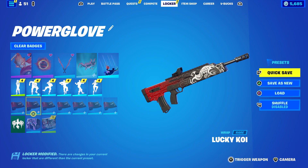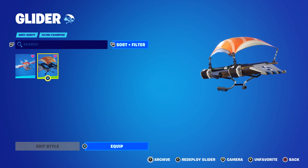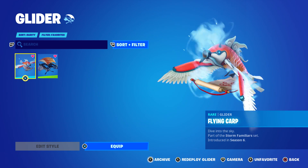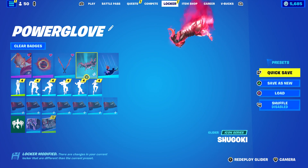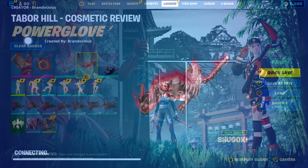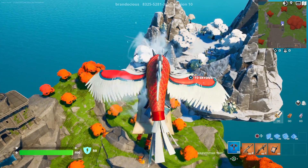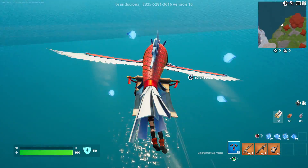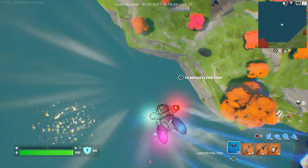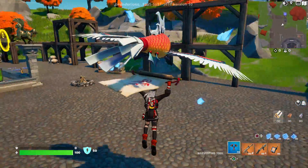The only things missing besides an emote are a glider. There are potentially three you could use: the Flying Fish, kind of a sushi one; the Flying Carp, which has red, orange, and white in it; or Cypher PK's awesome red dragon, Shigoki. There's also the loading screen showing the three skins beautifully displayed in green grass. I deployed the Flying Carp — it's kind of big and almost takes up too much of the screen so you can barely see the skin. We'll be using Cypher PK's dragon for the remaining skins.